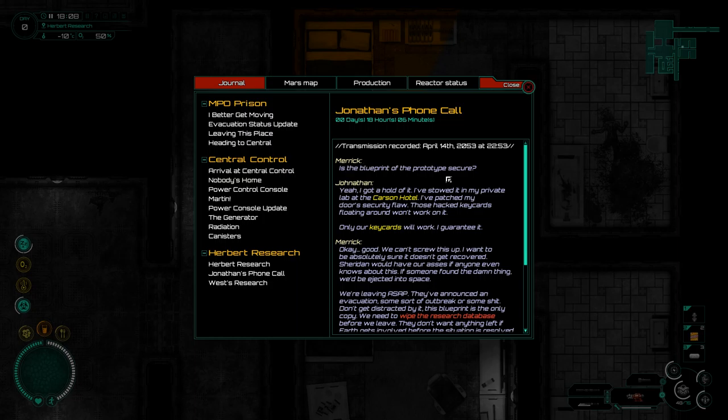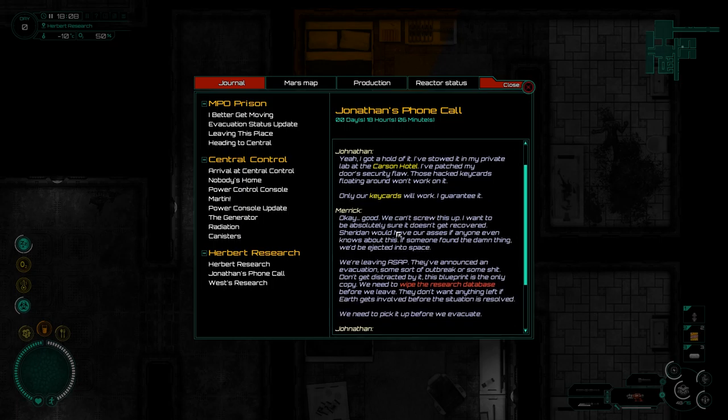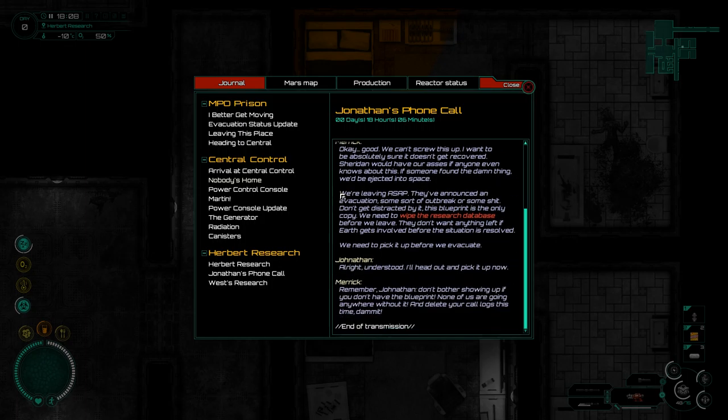Transmission recorded 14th of April. 'Merrick, is the blueprint of the prototype secure?' 'Yeah, I've got hold of it - I stowed it in my private lab at the Carson Hotel. I've patched up my door security; those hacked keycards floating around won't work - only our keycards will work. I want to be absolutely sure it doesn't get recovered. Sheridan would have our asses if anybody even knows about this. They've announced an evacuation - some sort of outbreak. The blueprint is the only copy; we need to wipe the research database before we leave.'